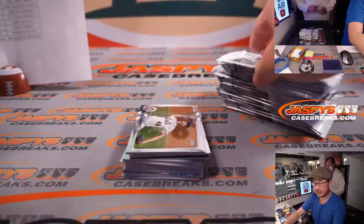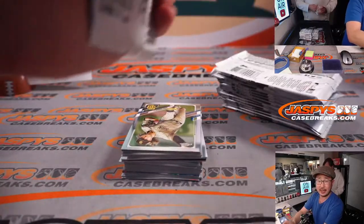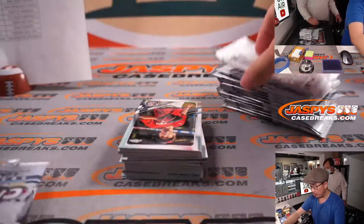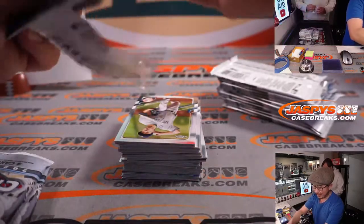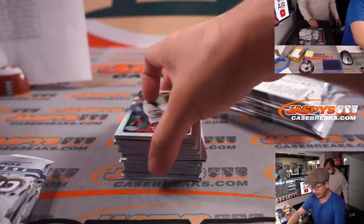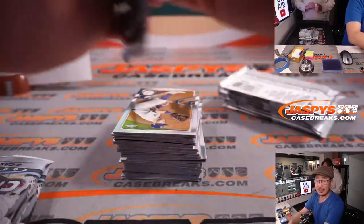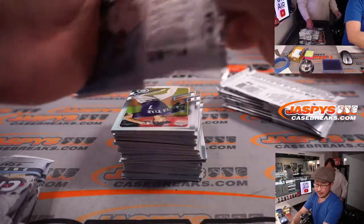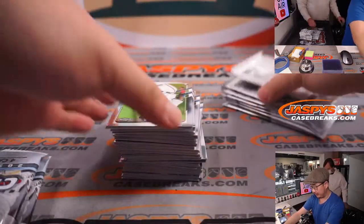Always check out the schedule to see what we're up to. The schedule is always important because you can also see the complete winners list for the wax party. So if we do a break and you don't see your name there, definitely let us know — you can help us audit that list. If you know you won a spot and your name is not on that list, let us know the break number and all that so we can make sure it's all correct.